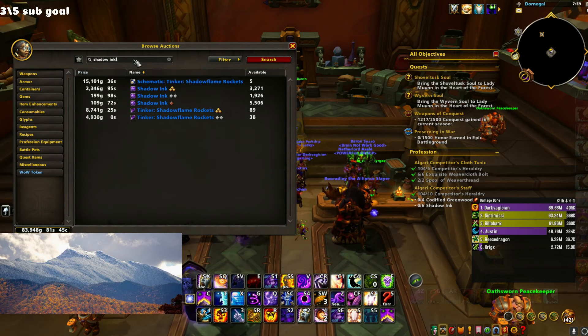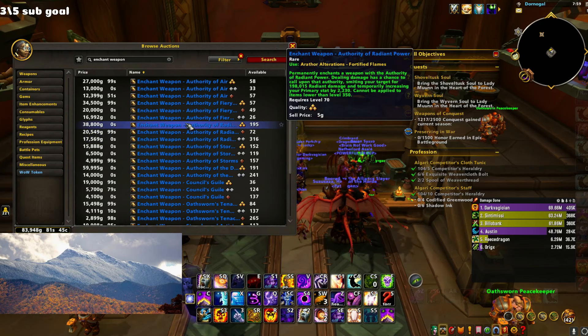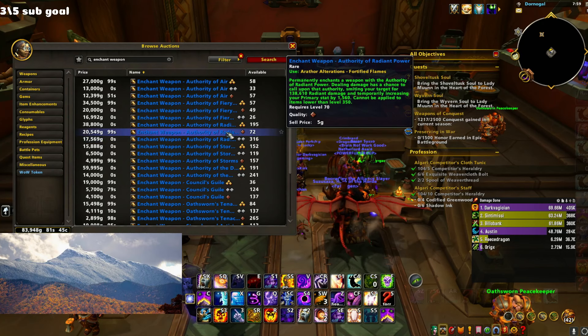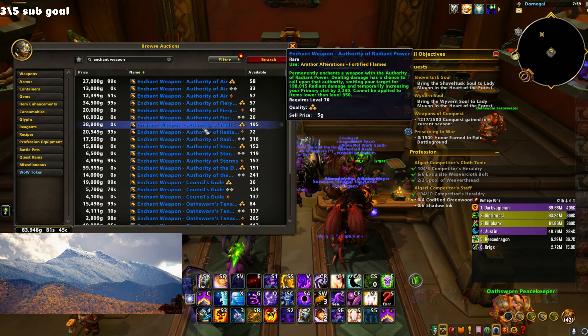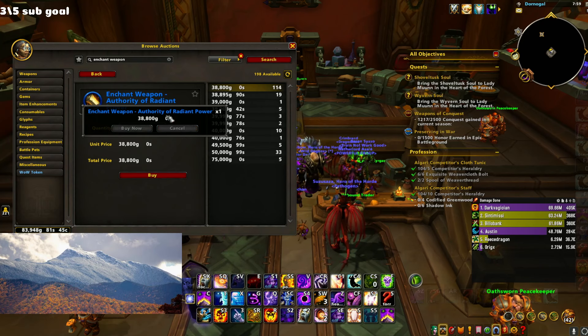There are also a bunch of enchants we want. Go to 'Enchant Weapon', sort by this expansion, and read through the options. I think Radiant Power is going to be the best one — it is very expensive though. On the low end it's around 38k, but you know what, I'm going to drop the 38k on it. We're going to enchant that weapon and be mega boosted.